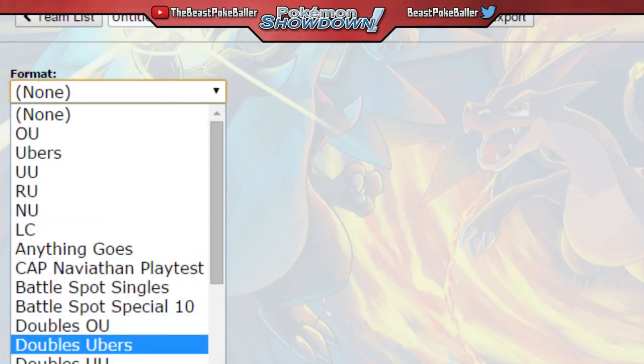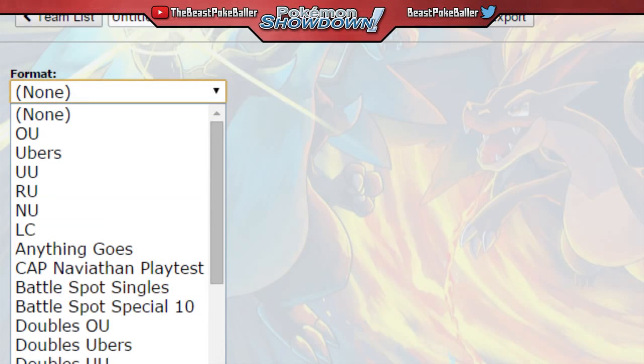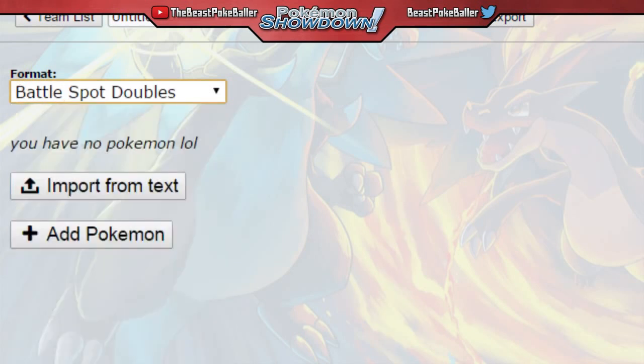The format is going to be VGC or Battle Spot Doubles, and we'll go ahead and name it GetHip, spelled in a very punished way. You guys can't see the title, but it's covered up by my banner that my friend Radiant Eclipse made for me, so shout out to him — link in the description. So now we're going to go ahead and add Pokemon.